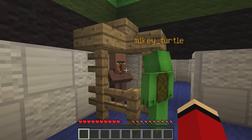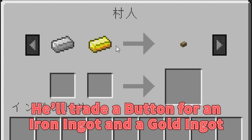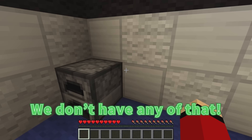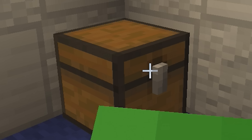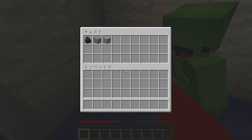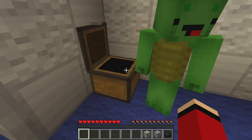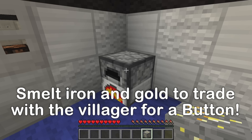There's someone here — a villager! What's he in here for? He'll trade a button for an iron ingot and a gold ingot! We don't have any of that! There's a furnace. Hold up, there's a chest in here! Coal, iron ore, and gold too. Put these into the furnace! Does that mean the answer is to get iron and gold?